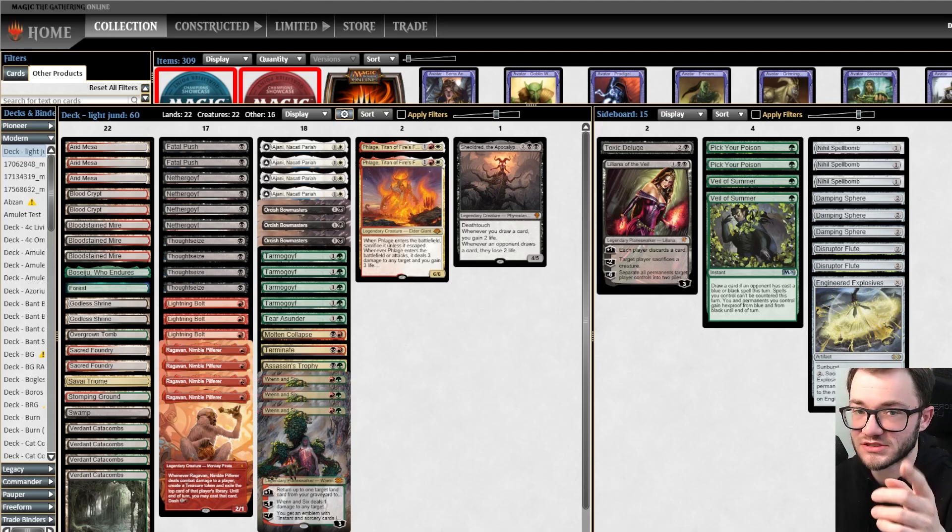My opponent going all in on the Inkmoth Nexus. Pretty bad draw there - I'm not going to sugar coat it. We'll grab Overgrown Tomb. Hit them with a Thoughtseize - why did I tap it for green? At least they don't have Veil of Summer. Blossoming Defense, Mutagenic Growth. We'll get rid of the Blossoming Defense. They've just got land, land, and Mutagenic Growth. They can play it quite slow here and build up a critical mass - probably what I would do. They might just get in for a cheeky poison. They didn't attack.